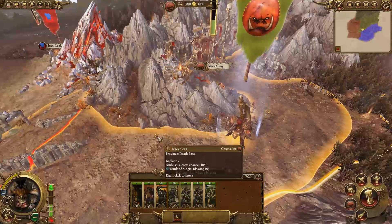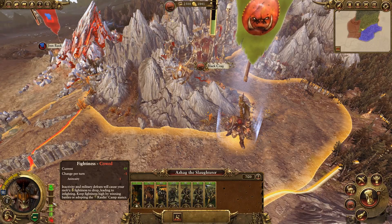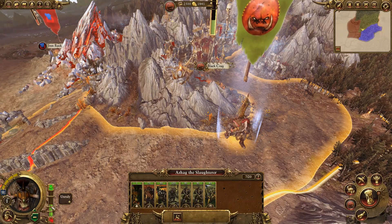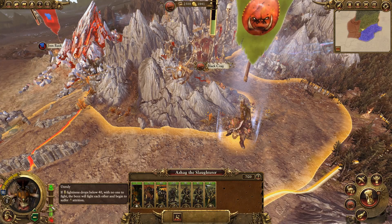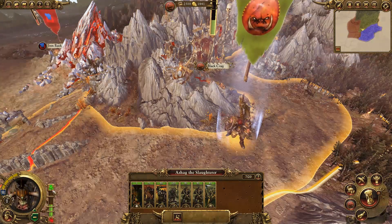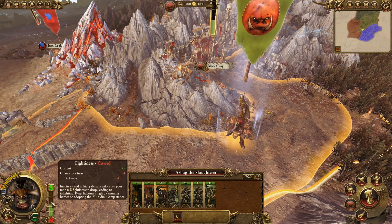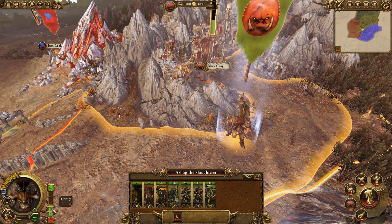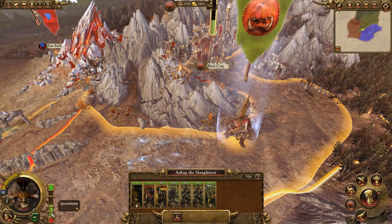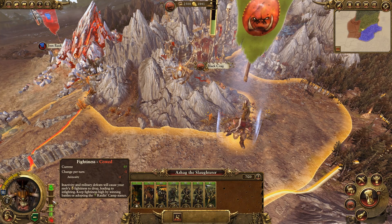There are also a few different mechanics for the green skins than the other factions. First is their fightiness meter, which you can see at the bottom left near your lord's portrait when you select an army. When the meter goes up there will be enough to spawn a WAG — a new AI controlled army that is allied with your faction and will go fight against your enemies. This new army costs you nothing to maintain but resets your meter. If the fightiness meter gets too low the army builds up animosity and will start infighting among themselves, causing attrition damage as your troops slowly kill themselves off.